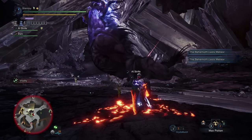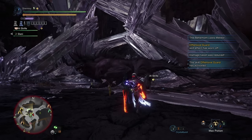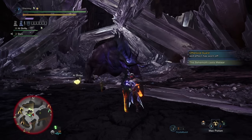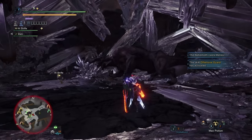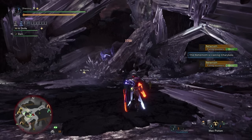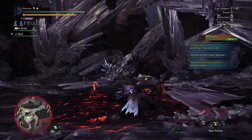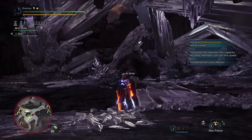First off, I will explain what guard pointing is and why you need to learn it. Then I will go through the benefits in detail, including the relationship between the three main skills which impact guard points: focus, guard, and offensive guard. Then I will show you how to practice the five core guard point movesets in the training area, and for each one I will share when and why you would use them, backed up by practical examples in various hunts.